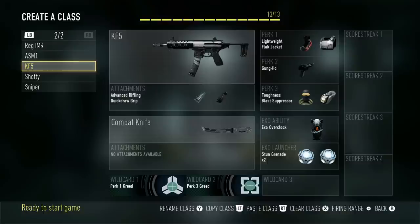Next one is the KF-5. It's the exact same setup, except it's a different submachine gun. I haven't decided which of those two SMGs I really like better — they both have their advantages and disadvantages, so I'm using them both for now.